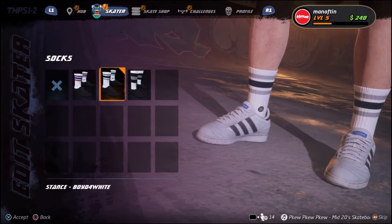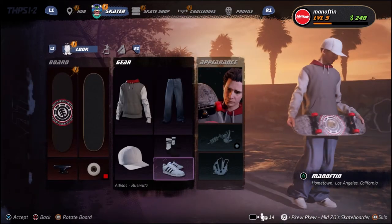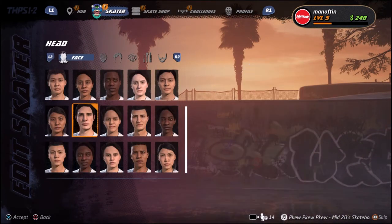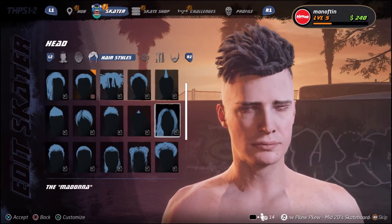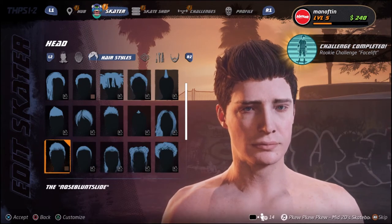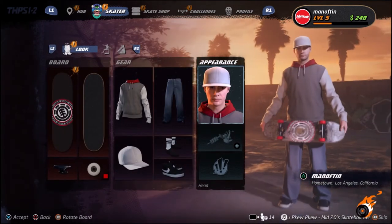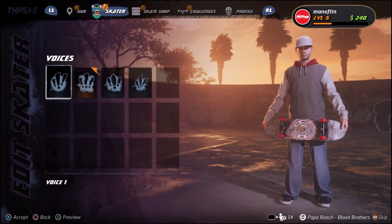I can't even see my socks. Let's give myself a cap. Let's keep the face — yeah, that's fine. What hair should I go for? That'll do, because you can change the color. Brown — there you go. Give myself a bit of stubble. There we go. Voices — wow, I mean you can't hear it.